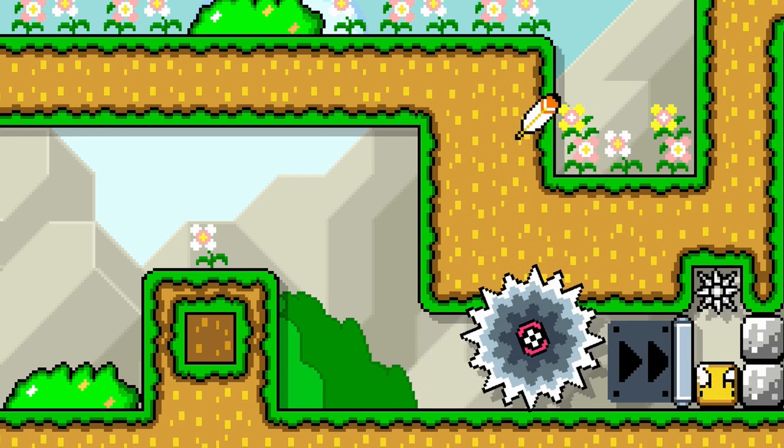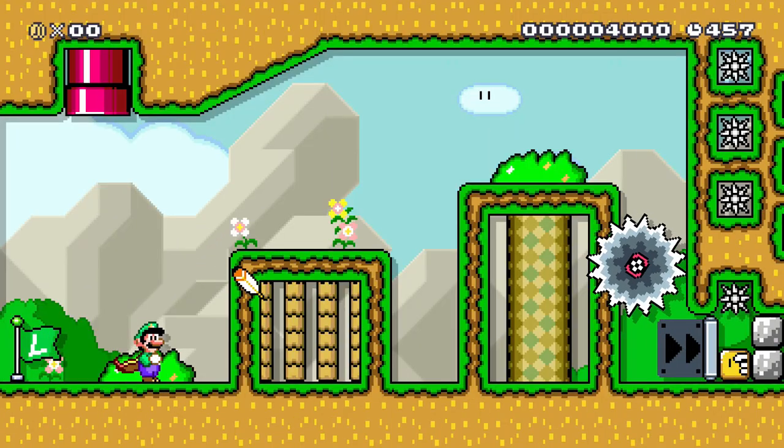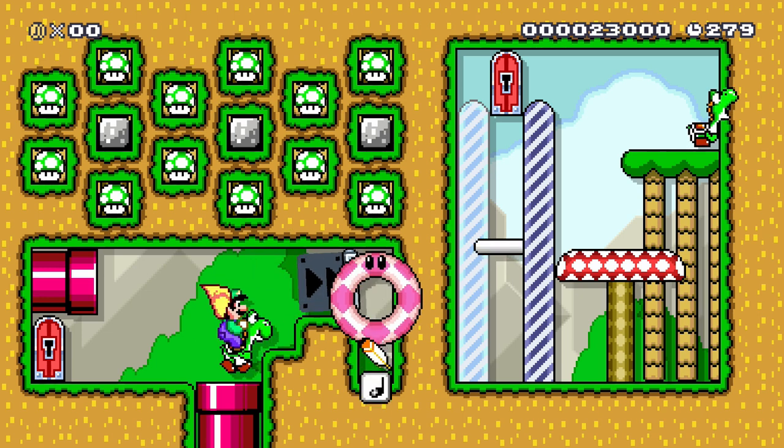Luigi needs to hit the question block with the cape, and he can only do that if he brings an extra power-up with him. We can add obstacles with platforming or even enemies to avoid. The night ground theme changes the behavior of the feather power-up, which creates an interesting new challenge. Or you can even mess around with Yoshi licking the feather to activate note blocks.